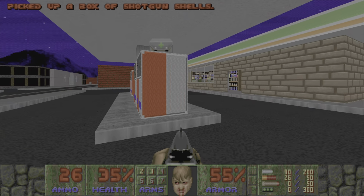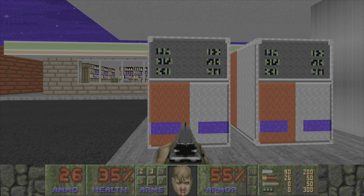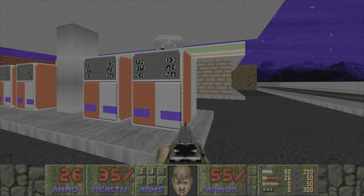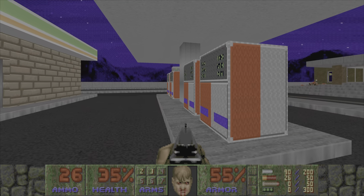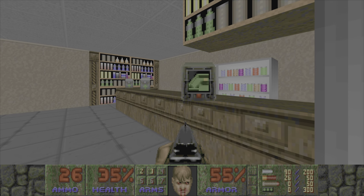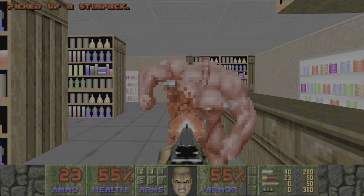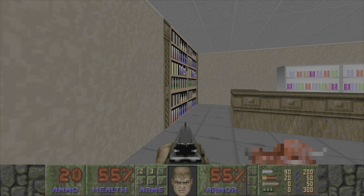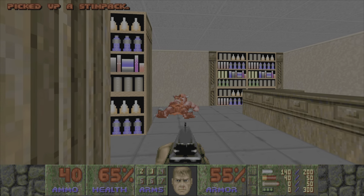On to the next area — we have a 7-Eleven, not sponsored, but always thought it was so neat seeing a 7-Eleven in Doom. Here we have our gas pumps; luckily we can grab the items from down below. I love how they actually hid the gas price from us, because even back then, no matter what era you're in, gas is always too expensive.